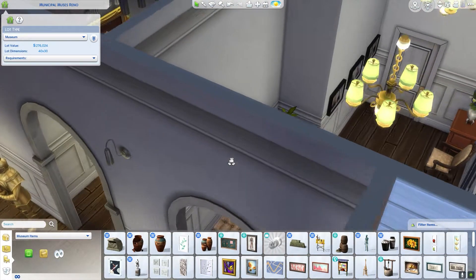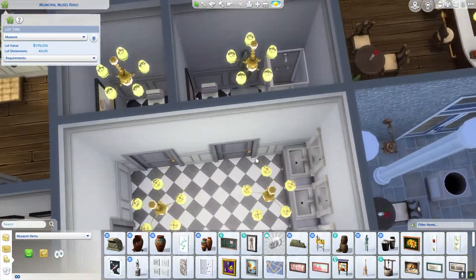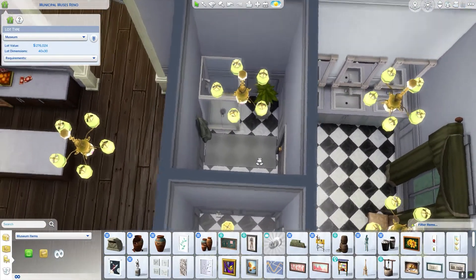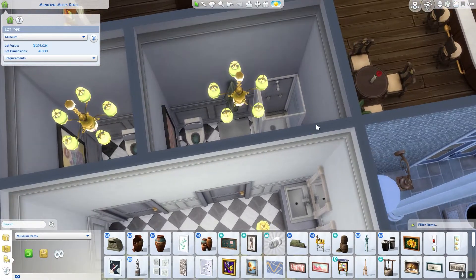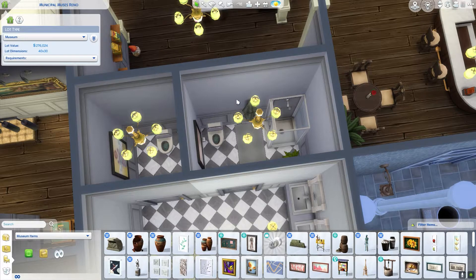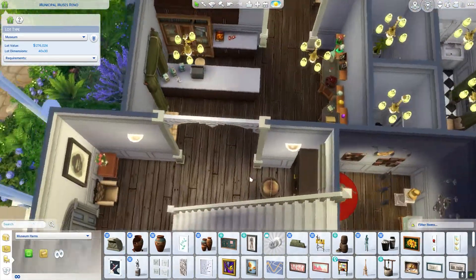There's a little exit area and here are the bathrooms. I put a shower in here — one, it's always good to have a woohoo spot at every location, but also this bathroom was going to end up being huge and I just wanted to fill in the space a little bit.